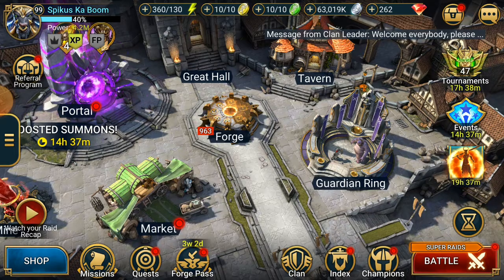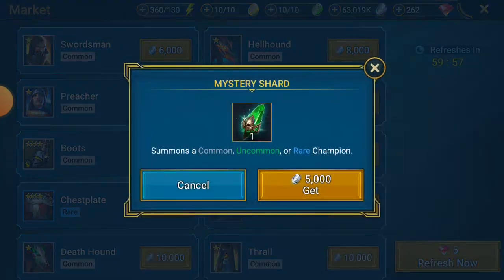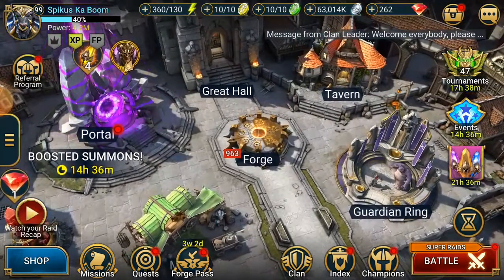We really have no choice — we have to pull for these fragments. It would make the very end of this fusion quite easy. If you have the available space, pull it.